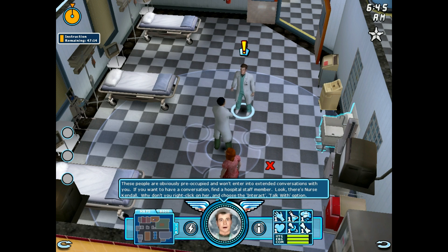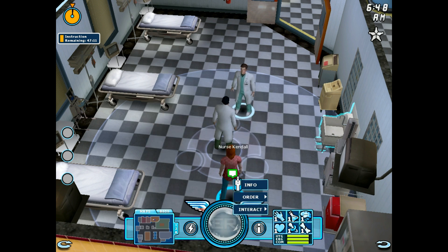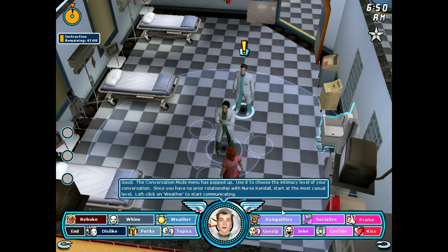Look, there's Nurse Kendall. Why don't you right-click on her and choose the Interact Talk With option. The Conversation Mode menu has popped up. Use it to choose the intimacy level of your conversation. Since you have no prior relationship with Nurse Kendall, start at the most casual level. Left-click on Weather to start communicating.